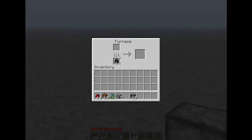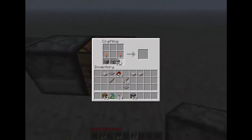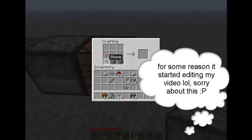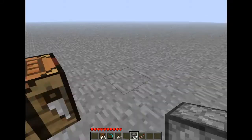You get clean stone by putting cobblestone in the furnace and smelting it. Just three blocks of clean stone like that, then two torches like that, and then a redstone in the middle — so I'll make a redstone repeater. You're going to need at least five of them.